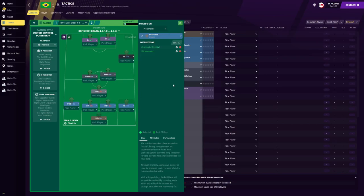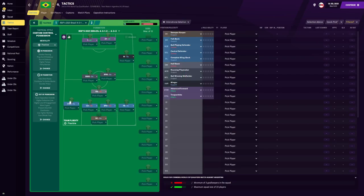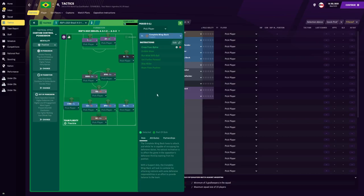On the right side of defence, we do have a full back on support, but when he is in possession we do want him to cut inside with the ball, and when Brazil are in possession we do want him to sit narrower, a lot more closer to the two centre backs to try and form a back three. And on the left side of defence, we do have a complete wing back on the support duty, who is going to be getting further forward and roaming from his position. When he is crossing, I do want him to cross from the byline.